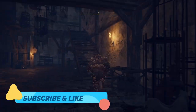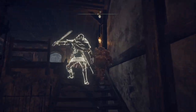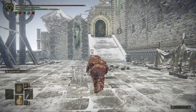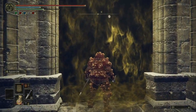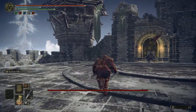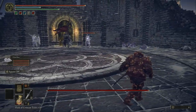Welcome back guys to another Elden Ring video. Today we're gonna kill a boss named Commander Niall. He's very difficult. You just want to run past the enemies here, go in, and he will summon two strong companions.